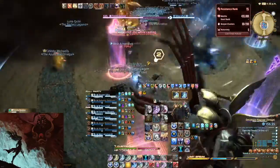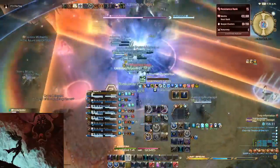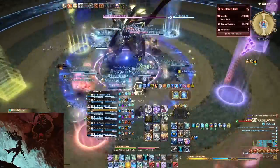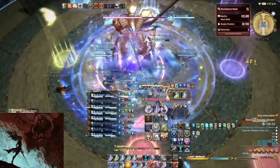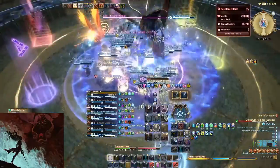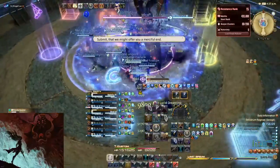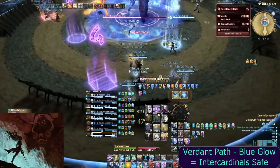Again, dodge the lion AoEs. Prepare for another Verdant Tempest which can be mitigated and healed. Then Verdant Path with a blue glow indicates that Trinity Seeker will cast an AoE in a cross shape — the safe spots will be the intercardinals.